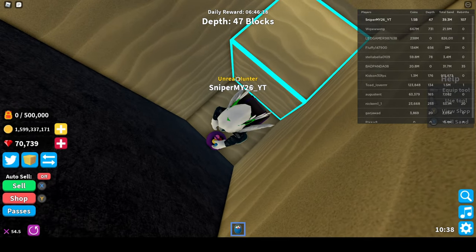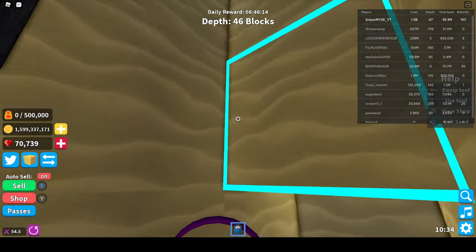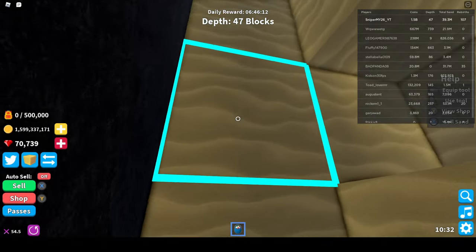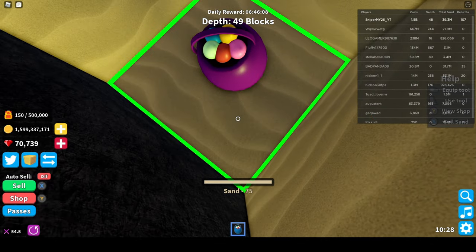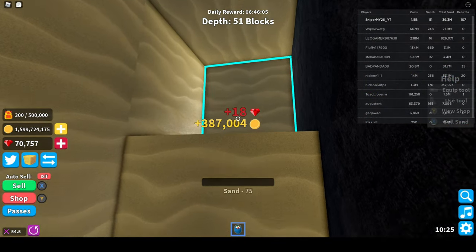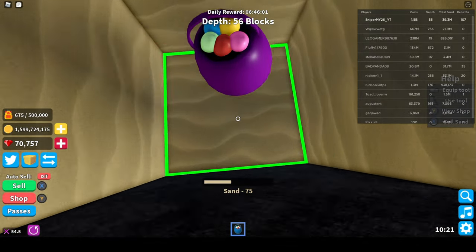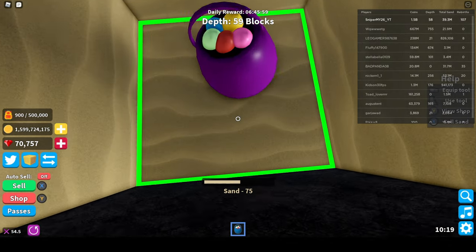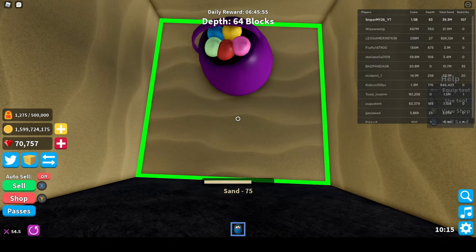If you don't have enough, you should get all the chests you need to get the money. Find a good chest — not like the small ones that only give you a few thousands. If you find like a rainbow chest, the dice chest, or a stone Mars or prison chest, they're really good because they give you millions.